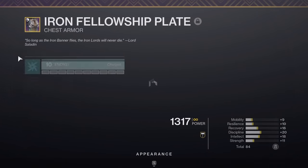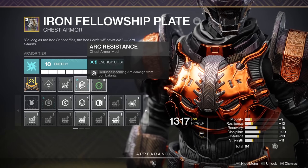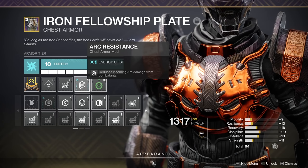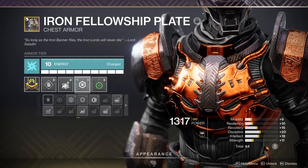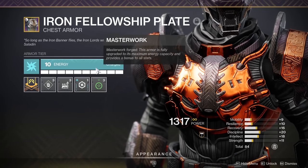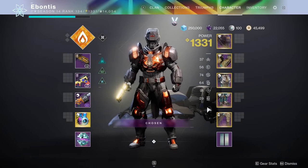Whatever your chest piece is, always throw that resistance on there — this is like 25% Arc resistance because they took it out of all the other slots and put it right here. So if you put this on, it's a really solid buff. Arc and Solar are probably the two favorable resistance options. Void resistance is going to be a little less beneficial.